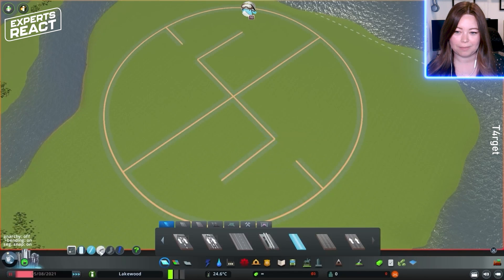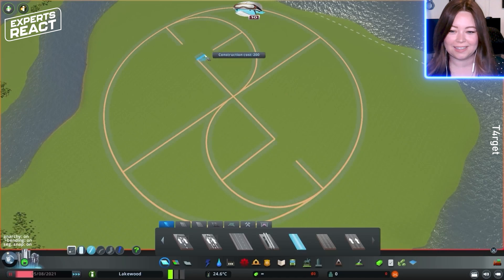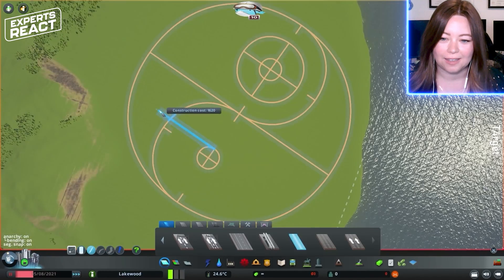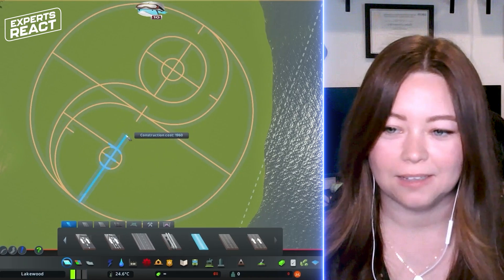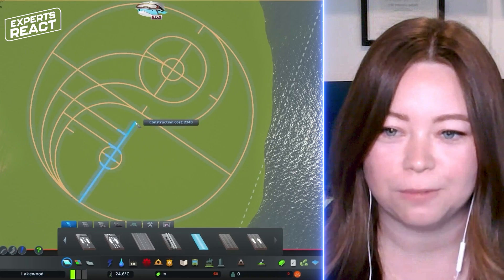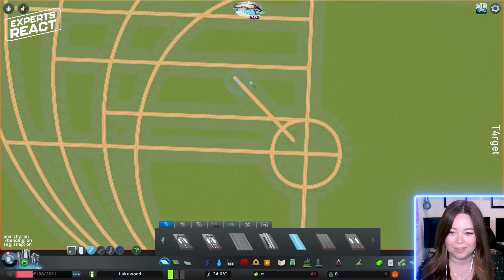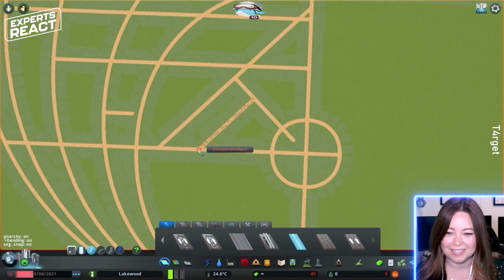Okay so we got a big circle. Oh I see they're kind of going for a union symbol, it looks like. I love that. I can't really tell from here how big of a plot of land that is — that could be small, that could be really huge. So I'm excited to see where this is going.